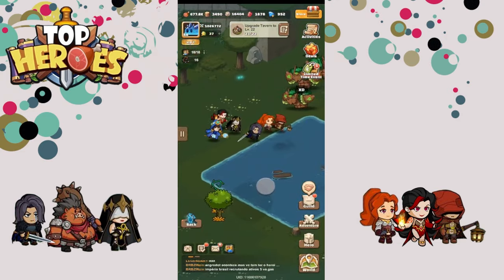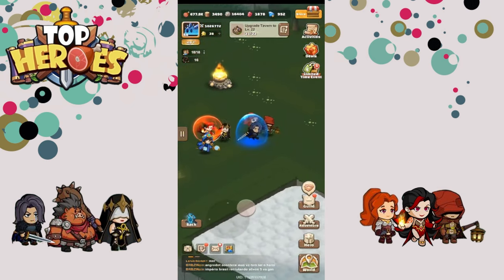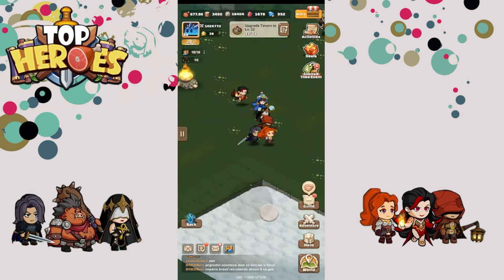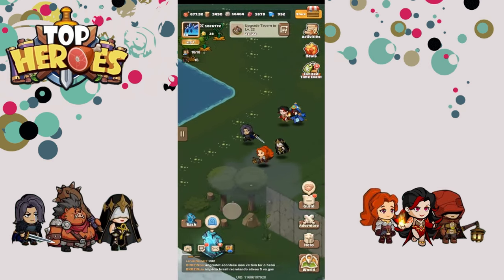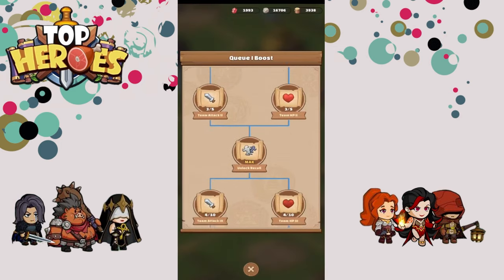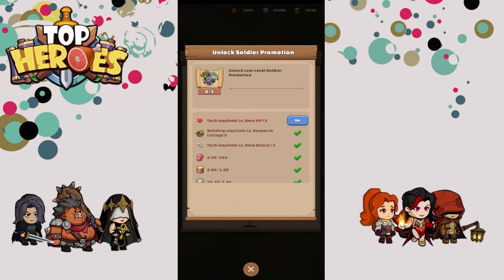Tip number nine: research, research, research. I wish I knew exactly when you unlock the research station — I think it's around chapter 6-3 in adventure mode. I made the mistake of never doing research until I was almost done with adventure mode, and I lost so much time because it is so valuable. Through research your team can become stronger, you can increase gathering speed, power up your military, and get faction bonuses. It can be a little overwhelming at the start, so here are a couple of priorities.